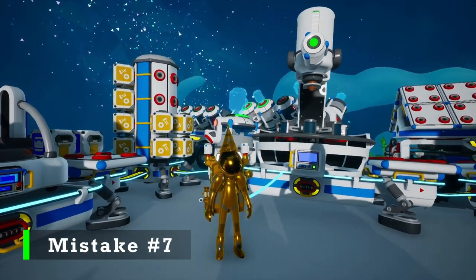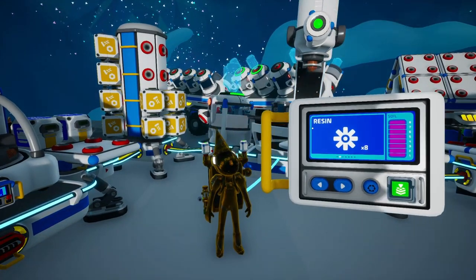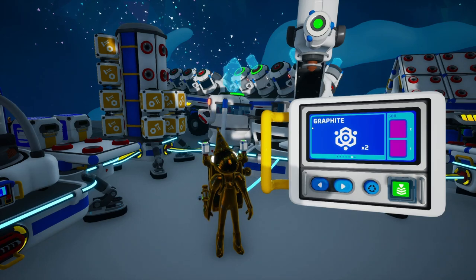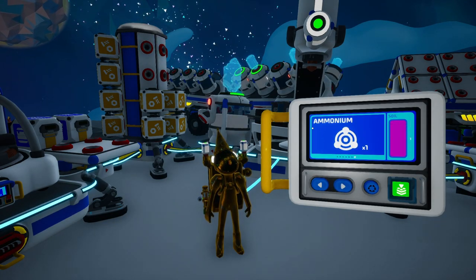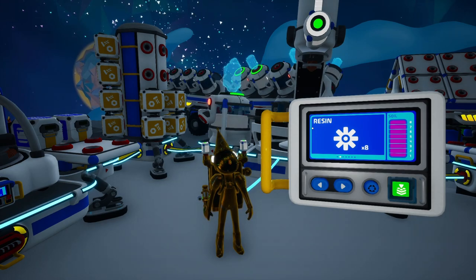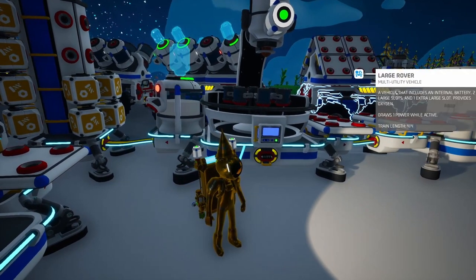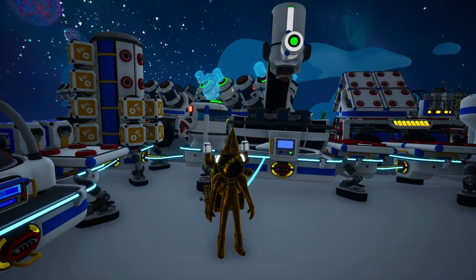Our seventh early game mistake in Astroneer is going to be neglecting the overpowered nature of the soil centrifuge. Most of you probably do use the soil centrifuge and recognize that it is a pretty powerful device. But if you do not, you really need to know that it is incredible. For things like organic that you can't get a whole lot of without it being further and further out — actually, everything gets further and further out the more of it you gather. There are things like graphite that you don't find in the wild very much, that aren't hard to get if you just gather soil canisters. It gives you every single early game item you would need, except for aluminum. So the soil centrifuge is particularly swell to possess in the early game. Once you get the wide and boost mods, it's even more overpowered. Once you get the truck and drill, it is so overpowered that it's unrighteous.